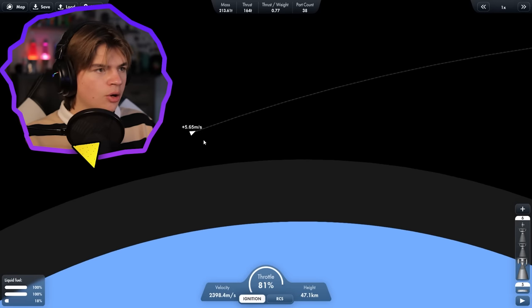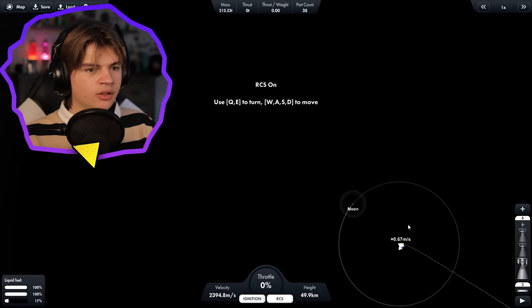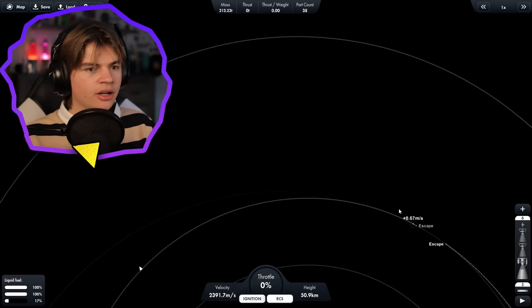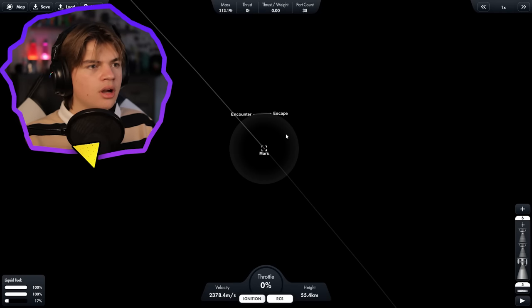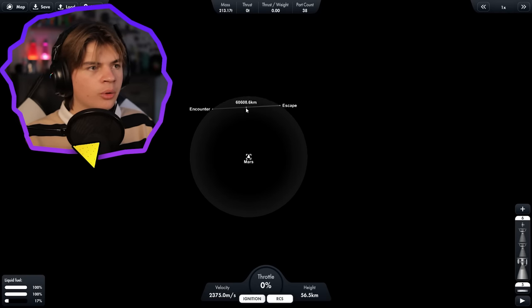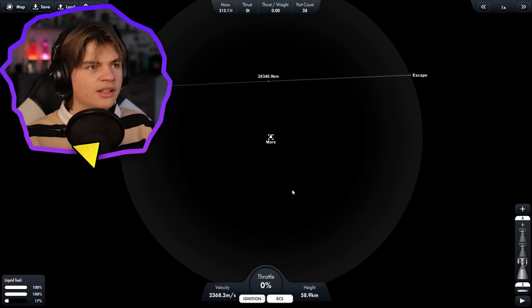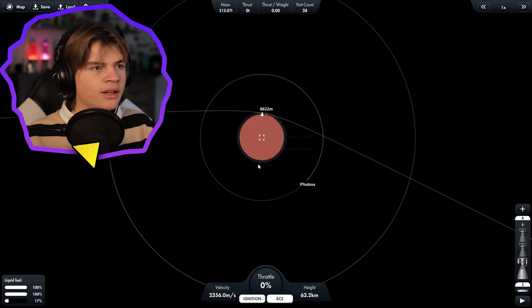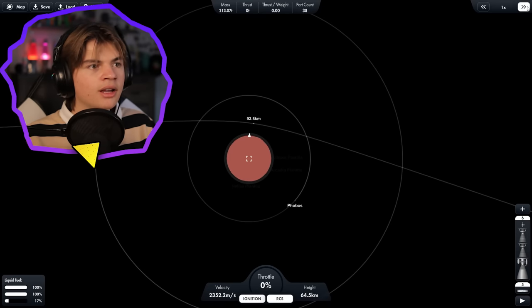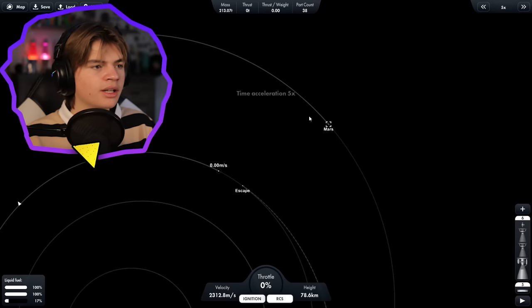Once we start to get close, I'm going to cut the engines and turn on RCS. Zooming in on Mars we can see a line — we want to get this pretty close to Mars using our RCS without hitting Mars. We wait until it's right there, then accelerate time and it locks in, which is kind of unrealistic but we're going to do it anyway.